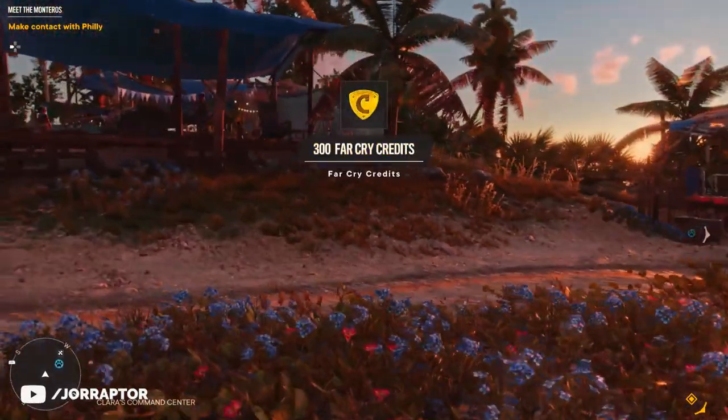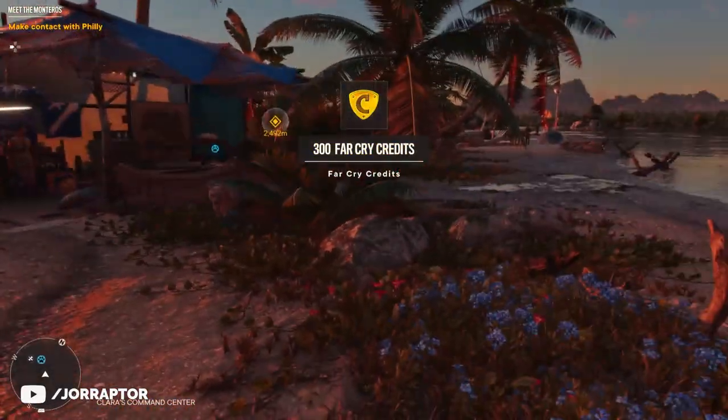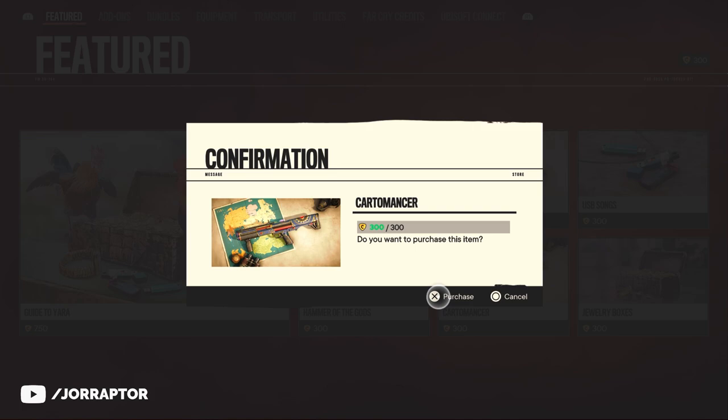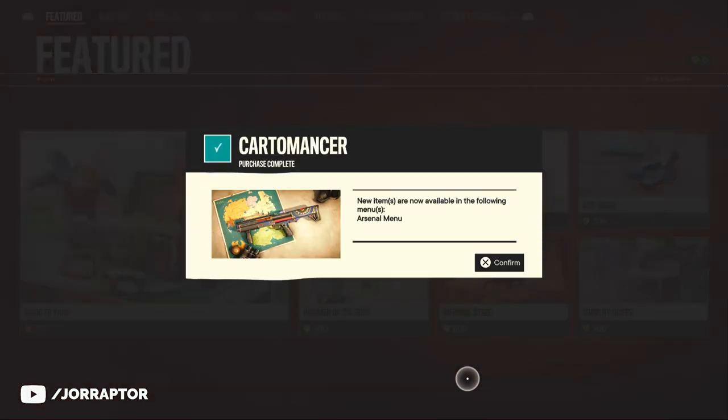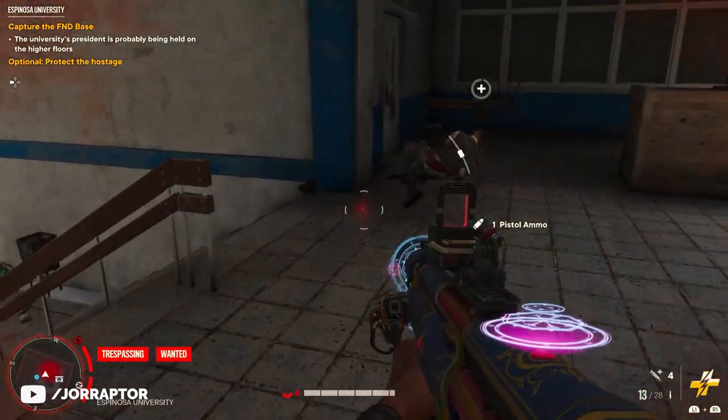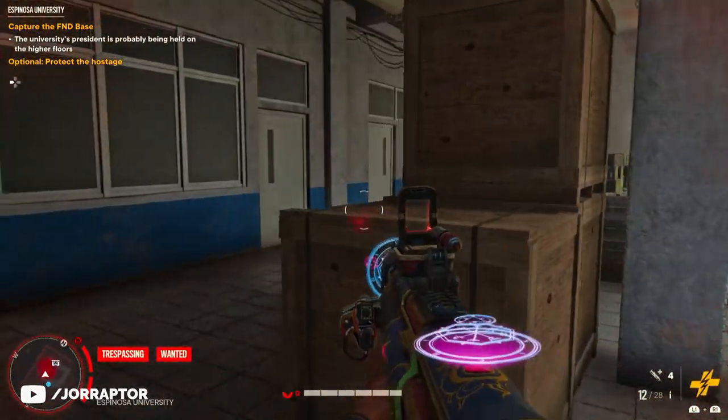Don't make the same mistake that I did. You of course get 300 credits at the start of Far Cry 6, which you can exchange for one of the special weapons in the store. But I chose the worst one of them all, so I want to go over all of them in this video and tell you why one is clearly the best option.